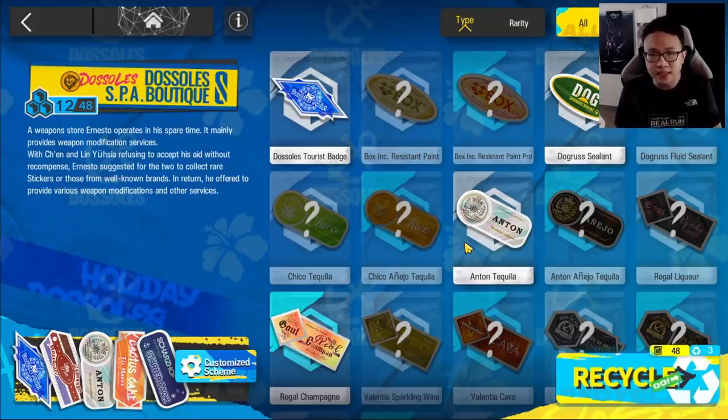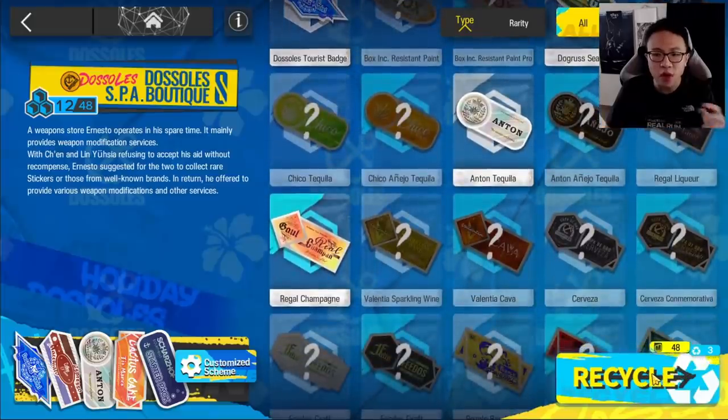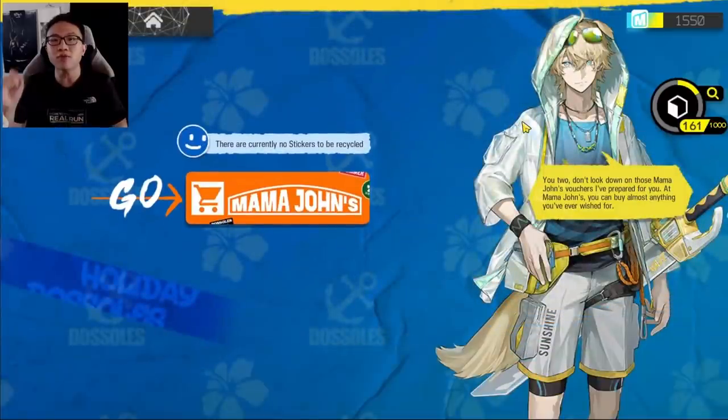Whenever you get stickers, you also get quite a lot of vouchers along with them. The goal of this event is to obtain all 48 stickers. You collect stickers via the normal stages. When you have excess duplicate stickers, you have the option to recycle them. For instance, if I have one error coin and one big lottery token, I can recycle them and receive the equivalent amount of vouchers.